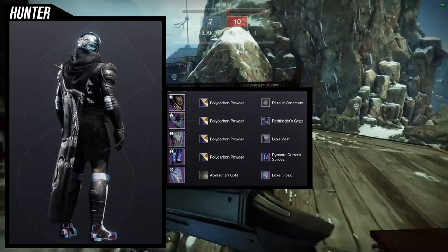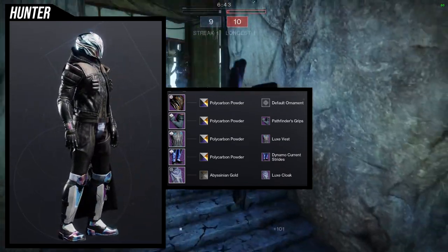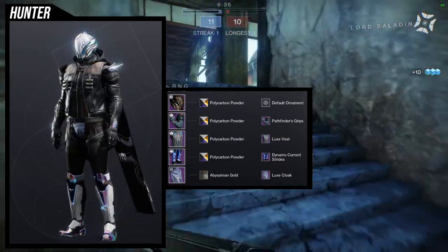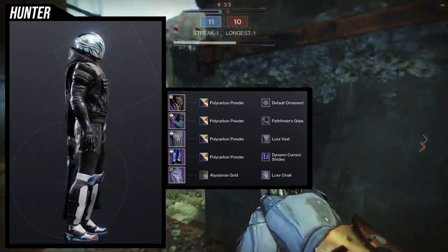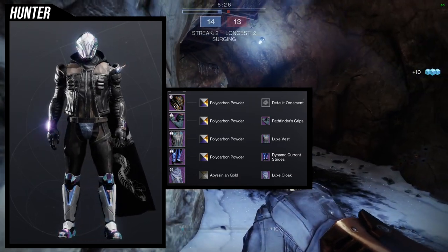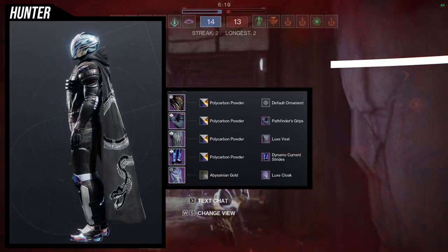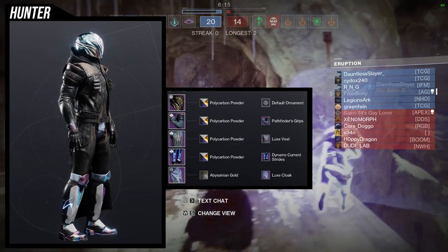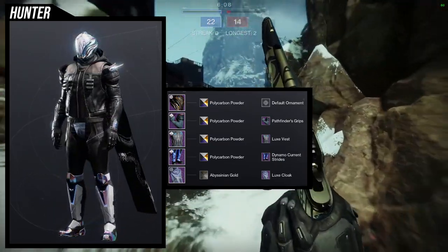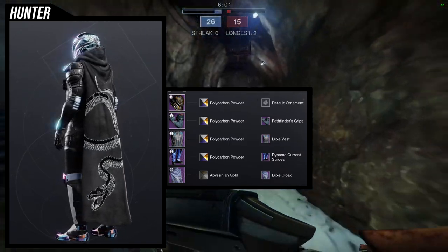The helmet is pretty cool, though this one is a little weird - I don't know what the theme was, I just wanted it to look cool. For the helmet, we're obviously using the Sunlit helmet. For the arms, Pathfinder Grips, because I wanted to combine it with the Luxe Vest since both of them have that black. Then Dynamo Current Strides because I love those boots. I could probably have just skipped the Luxe Cloak because I really like the Dynamo Current Strides, specifically the skirt at the back. That said, the chest piece and boots conflict a lot - more so the back skirt. I think the back skirt doesn't fit the theme of the chest piece because the chest piece is very casual.